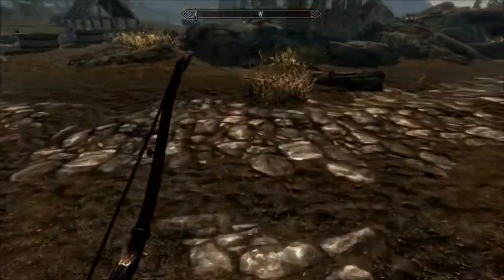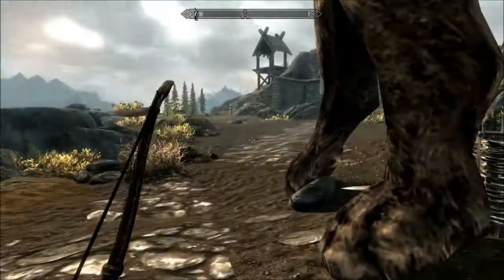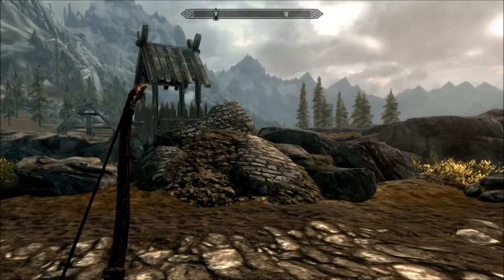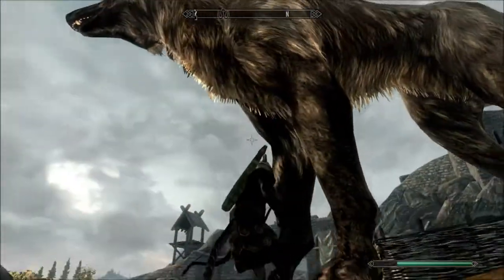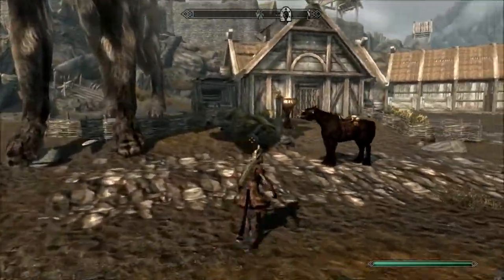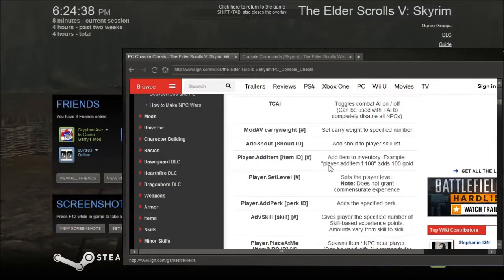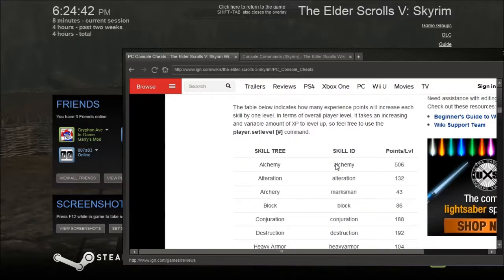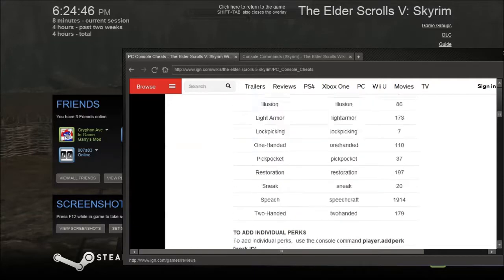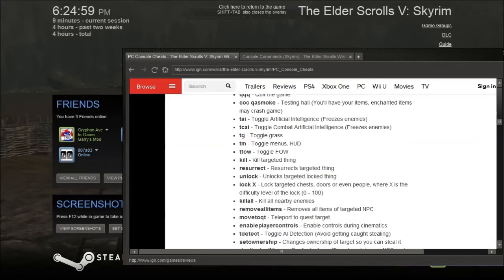I can't emphasize that enough. You can do a lot of things. You can change your speed. A lot of things I haven't figured out myself, but you can level up using these commands. My favorite is actually QQQ — quit the game without going through the menus, it pretty much crashes the game. And unlock — if you can't get something that's locked, you can unlock it just by using the command 'unlock' and clicking on it.